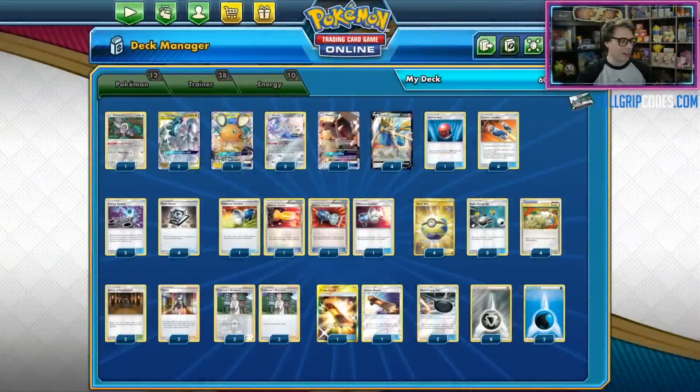What's up everybody? Andrew Mahone here with Tricky Jim at Full Grip Games. Today I'm going to be showing off Pedro Torre's Top 32 Zacian ADP list from the Malmo Regional Championships, and this list is really unique. Pedro's list is really sweet so I wanted to show it off.